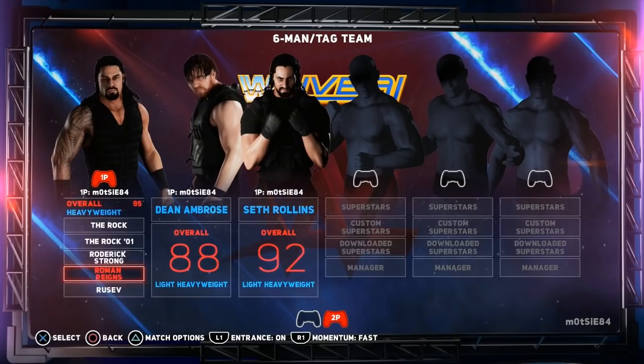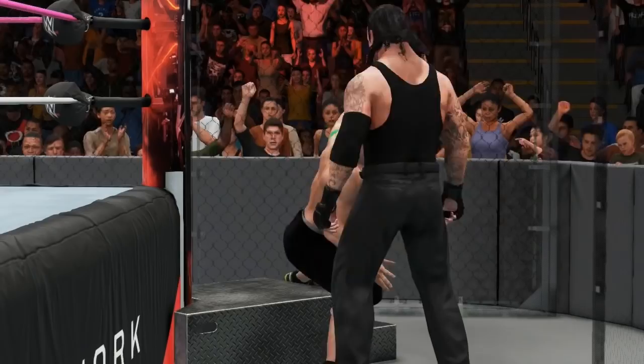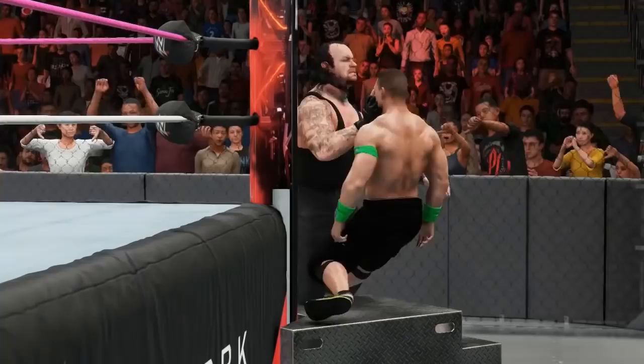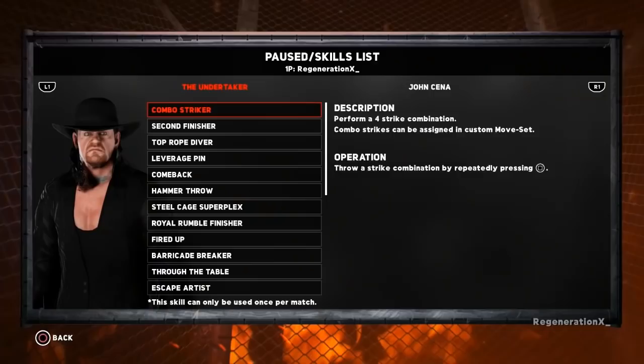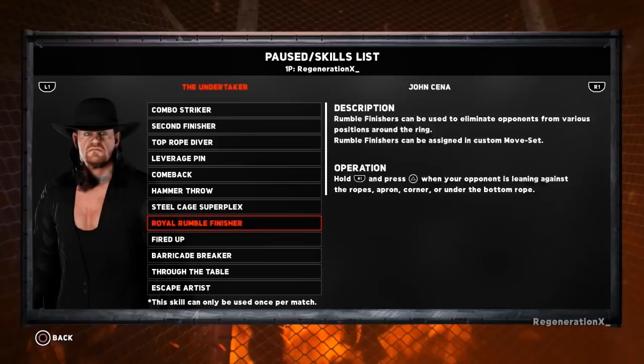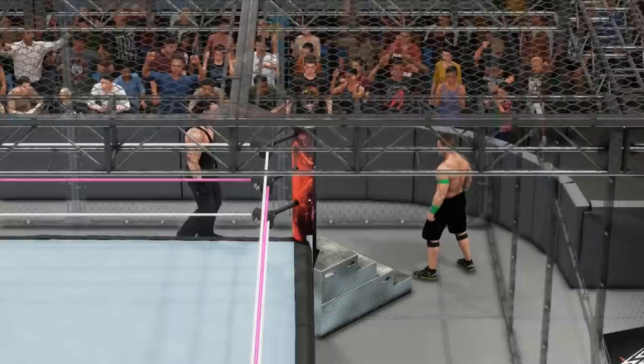Did you know it's possible to perform moves on the base of the Steel Steps in Hell in a Cell matches? This one comes from Daniel Jaleel, who reveals a new Steel Steps glitch for Hell in a Cell matches. Unlike other Steel Steps glitches, this one is simple — all you need is a superstar with the Escape Artist ability assigned, then gain a stored finish and perform the Escape OMG at the top right-hand corner of the cell to break out.